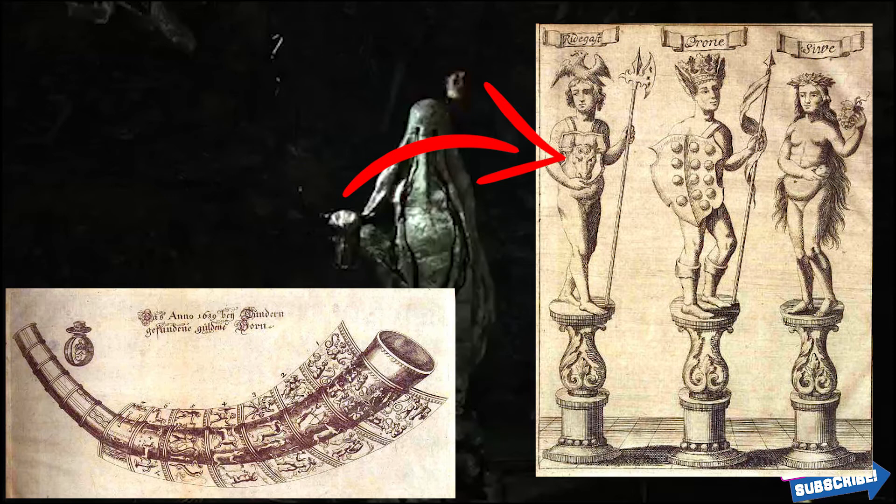This Golden Horn could be one of the artifacts that you might be searching for on this island. That's all speculation and guesswork at this point, so I won't get too much into it. But it's very interesting to see this scene with this goddess holding a horned animal's head, as you can see in the picture to the right.